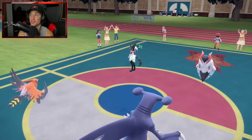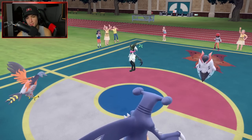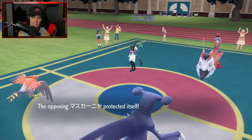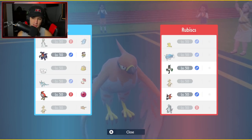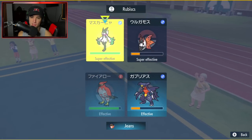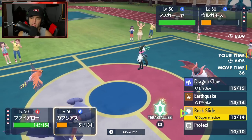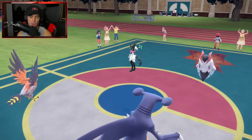I could Terastallize here but I feel like we have such an upper hand right now — if he swaps we're just getting off free damage. The Pokemon I think he has in the back are Dondozo and Tatsugiri. I'm going to switch to Brave Bird just in case he swaps to Dondozo, and pop Rock Slide because I think Volcarona stays on the field no matter what.